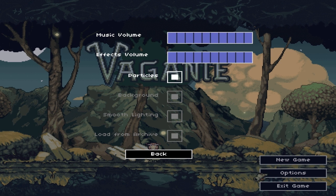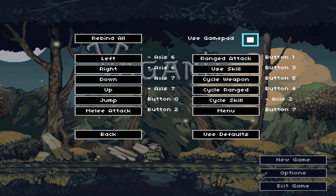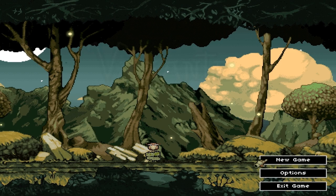We've got sliders for music and sound effects, particles, background, smooth lighting, and load from archive — I'm not actually sure what that last one does, maybe like an auto-load save. We can set up controls; I've already got that sorted with the gamepad. So let's just start up a new game.